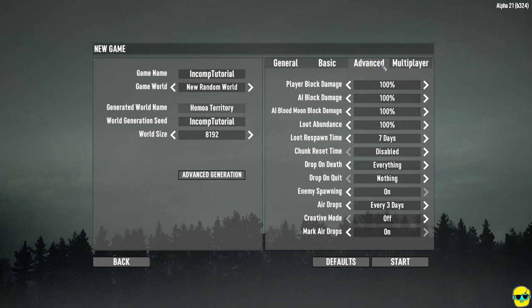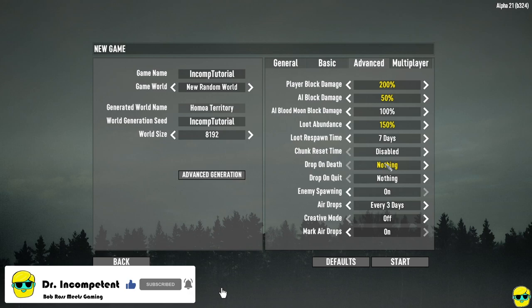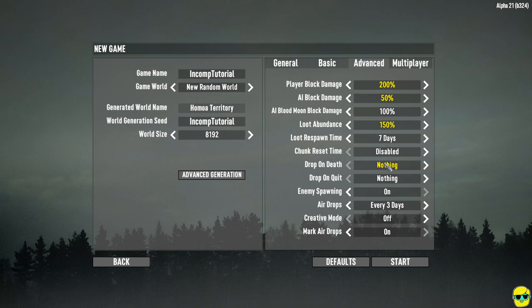Going to the Advanced tab: I'm going to boost up the player block damage to give us a real benefit when blocking, and reduce the enemy's blocking damage so they can't block quite as much. I'm going to crank up loot abundance by one pip from 100 to 150 to make more loot in the game. I'm also going to set 'drop on death' to nothing — so if I die and respawn, I won't lose anything in my backpack. It can be really frustrating to lose all your progress when your body is far away and your stuff is gone.